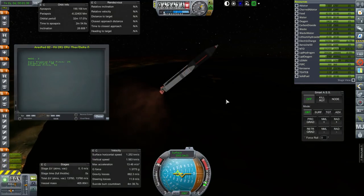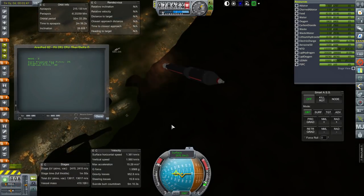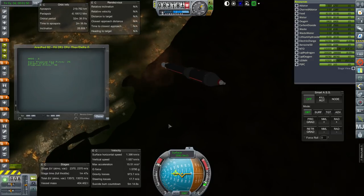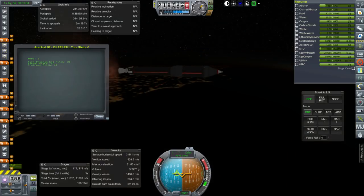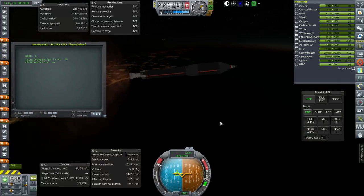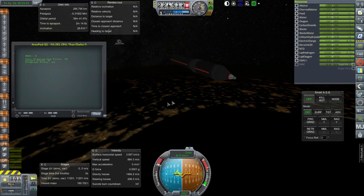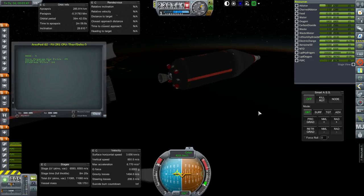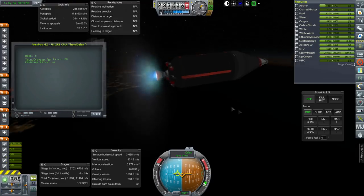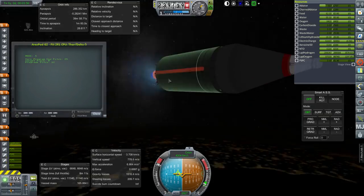Very healthy thrust-to-weight ratio on this one. Boosters are off and separating. About to complete the core stage, and separation of the engine section which probably won't survive, and the tank. Ignition of the J2 engine, burning for 8 minutes and 20 seconds in total. We need 3,700 m/s to get to orbit, so it doesn't look like this stage can do it on its own, which is a problem.